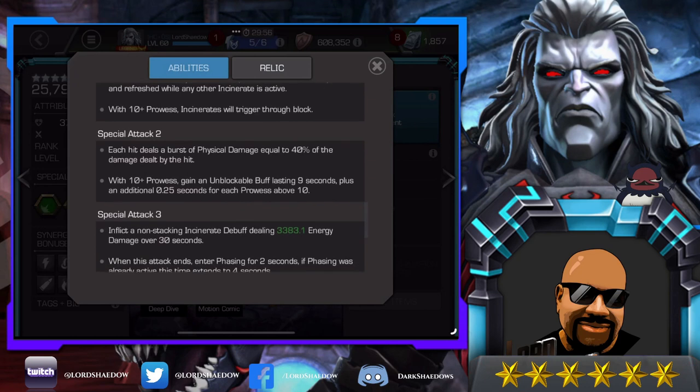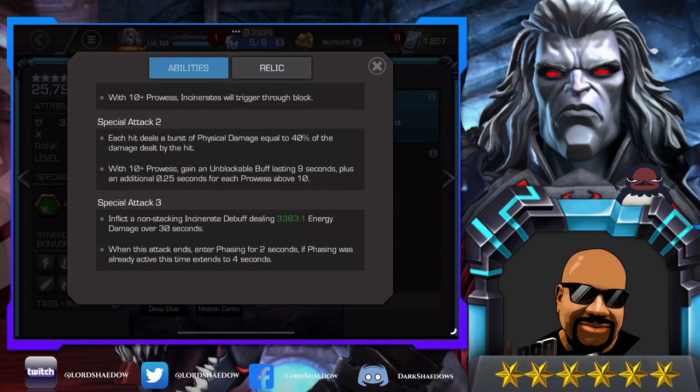Another thing you often want to do is attack with Special 2 while phased — dash in while phased, hit them, then fire your Special 2. It'll pause your phase and you'll do a good amount of damage. Special 3 inflicts a non-stacking incinerate debuff dealing energy damage over 30 seconds. When this attack ends, enter phasing for 2 seconds; if phasing was already active, this extends to 4 seconds. There's a technique where you fire Special 3, stand there while they're hitting you, build up a lot of power, and depending on the node you can cycle all the way back to Special 3.